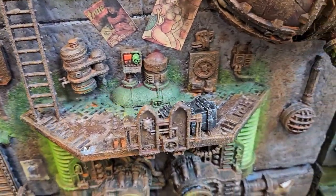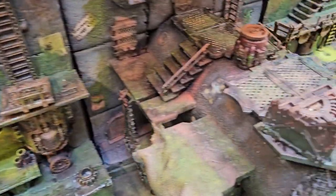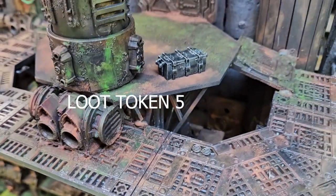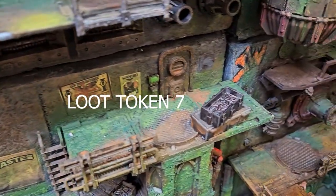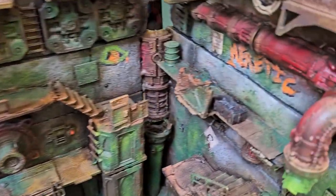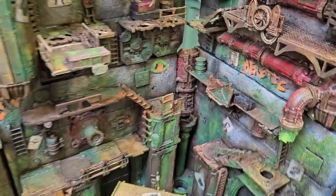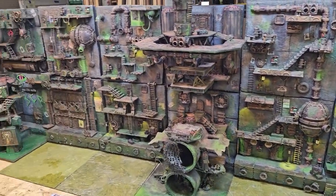When placing objectives — in this case loot crates — we always try to place them a good distance from each other, and also to space them out across the board. At this stage none of us know where we are deploying, and we also don't know who's going first, so this spacing of objectives helps ensure a more fun game where no one should have too much of an advantage. The three gangs are Steve Bennett's Sump Pirate Outcast Gang, Ben's Sump Pirate Outcast Gang, and Dee's Van Saars. With the objectives placed, we're now ready to begin deploying.